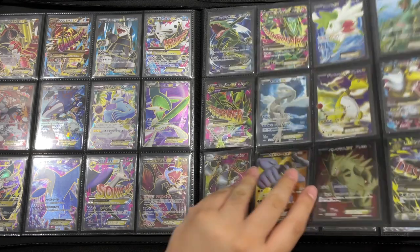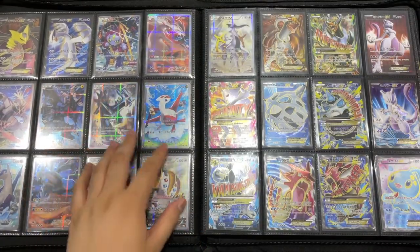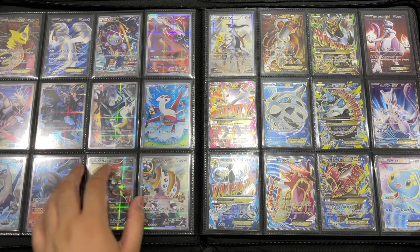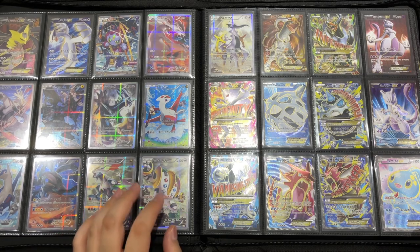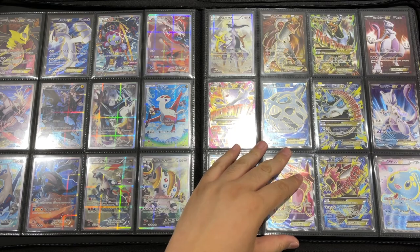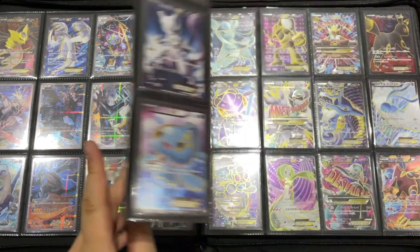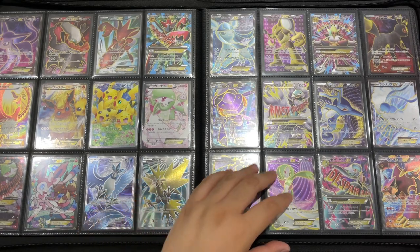I really like the CP2 cards, CP3, CP4 — not really sure — but they turned out really nice. I also like the Shrimp Gyarados over here. The Pokkén set of course, the CP6 cards, all turned out beautifully.